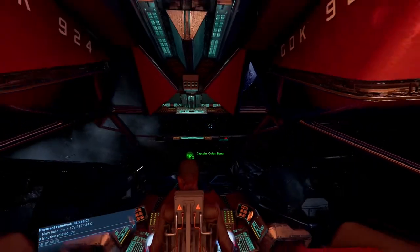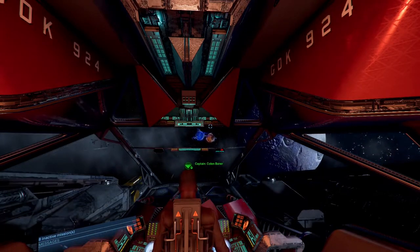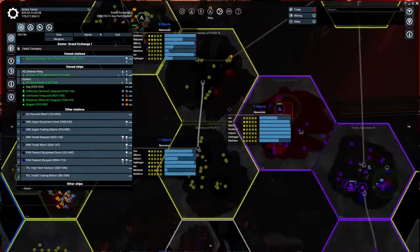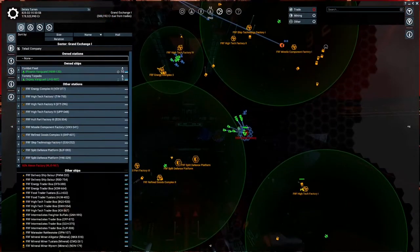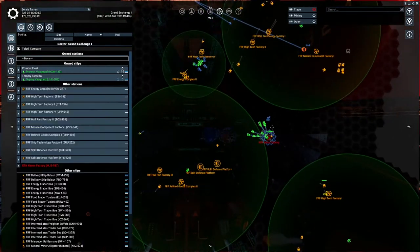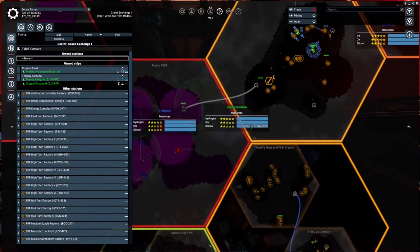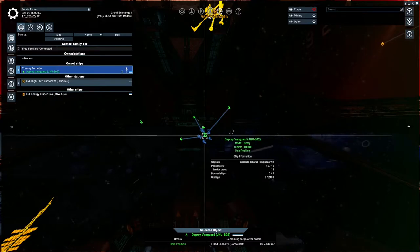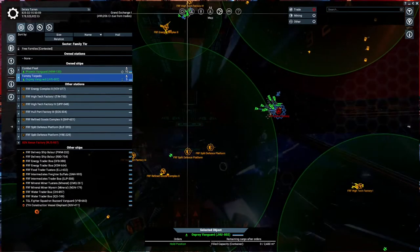Alright, we are in. That load time took its minute. What was I doing? Oh, I was going to try to take over — yes, and I have my fleet taking down the Xenon stations over in Family Tookurit. We used Tommy Torpedo over here to help take down another station, a defensive station.